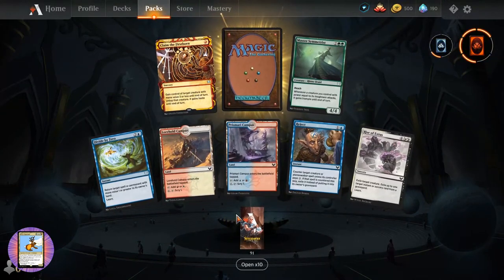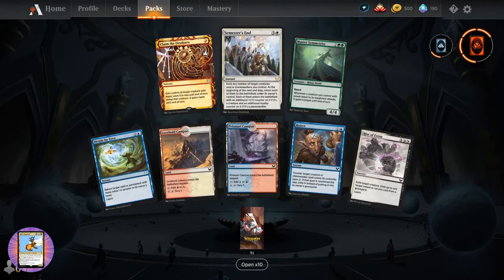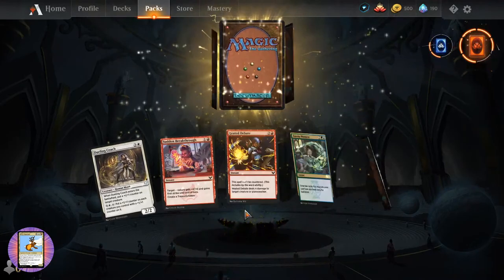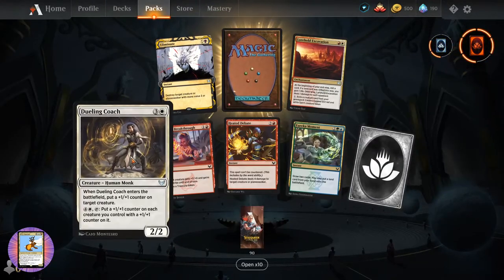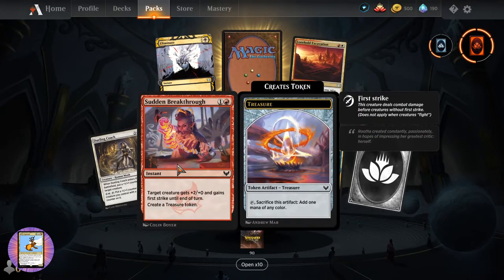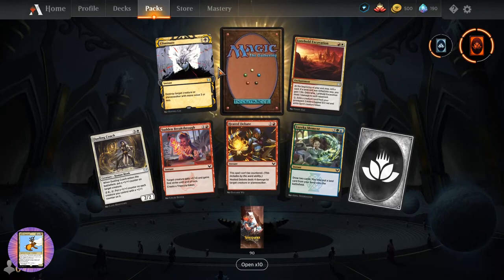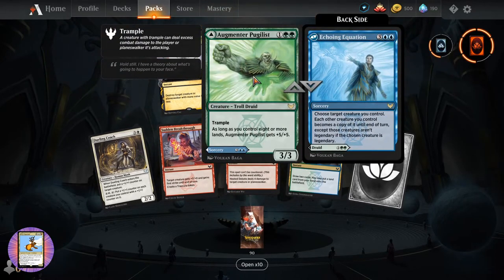Some lands, nothing crazy. Semester's End - seen it already. Heated Debate - I don't remember that one. Dueling Coach. Sudden Breakthrough. Eureka Moment. Lorehold Excavation. Eliminate. And that is awesome - just for the sound effect.